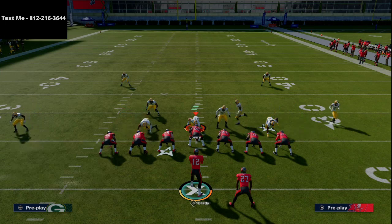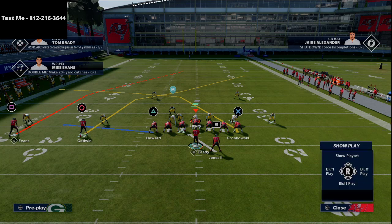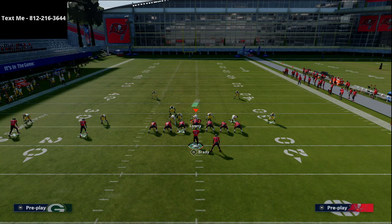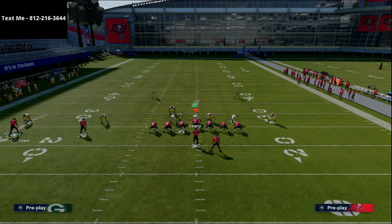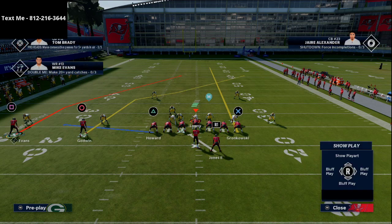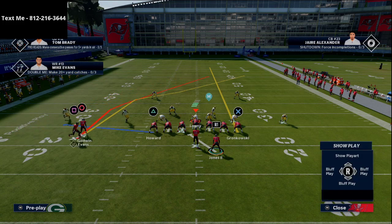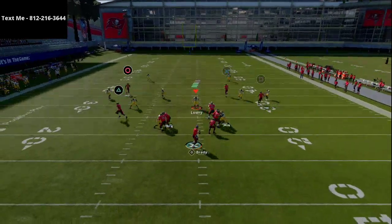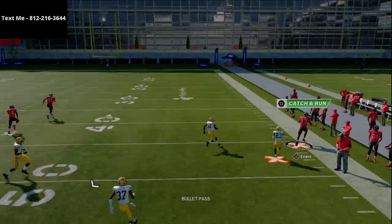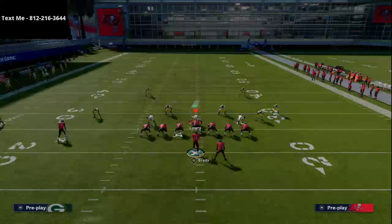I'm running this basically against Tampa 2. On the first setup, I'm going to take the tight end in the middle of the field and put him on a streak. Then I'm going to smart route Mike Evans' route. From there, I'm going to motion Mike Evans to the right side of the screen and snap it right as he gets past the tight end — that's the motion snap. I'm going to pass lead him up to the outside.